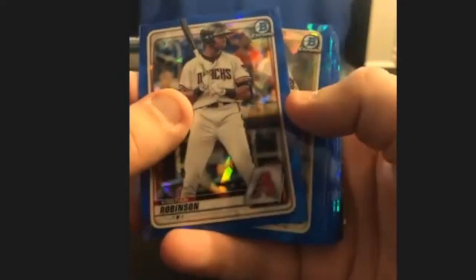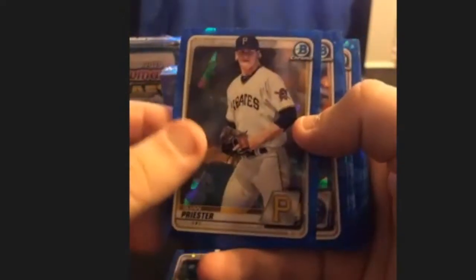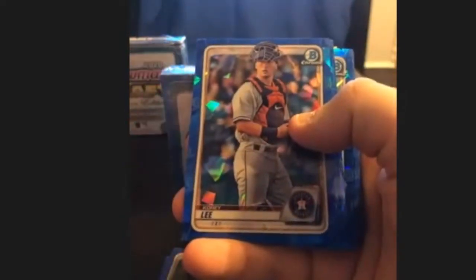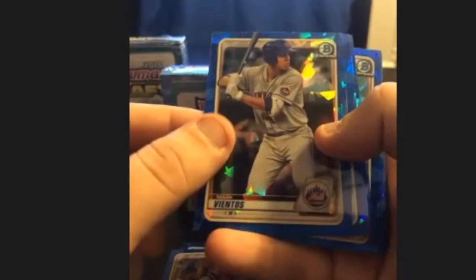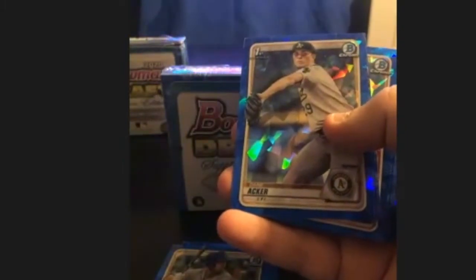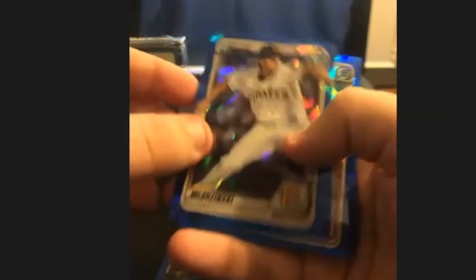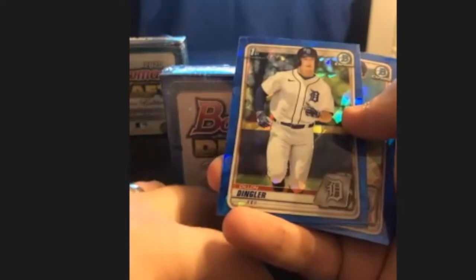We'll start off with Christian Robinson, Tyler Freeman, Quinn Priester. These are the cards you're wanting to look for the first Bowman on. So far we've got four guys who are non-first Bowman. Mark Vientos — Alika Williams, that's a pretty good hit right there, that's the Rays first rounder, 37th overall, one of those sandwich picks. Then we have Dane Acker, pitcher for the A's, Carmen Mudlinski, and my favorite name in Bowman Draft — Dylan Dingler.